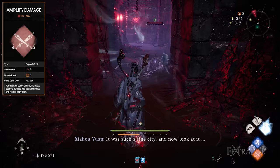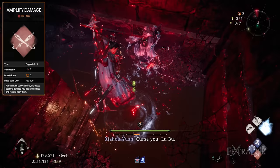Amplify Damage — this spell increases both the damage you deal to enemies and the damage you receive from them for a period of time. This is used to greatly increase the damage of our Fatal Strike. Since we're attacking from behind, we're not supposed to get hit by enemies, so there's no need to worry about the extra incoming damage.